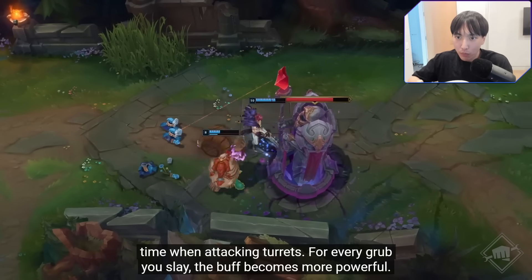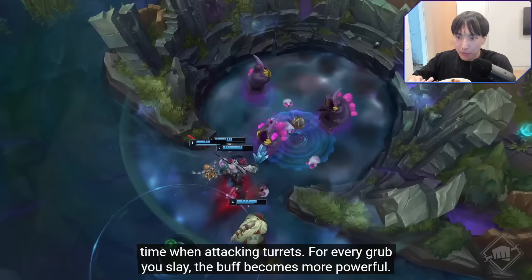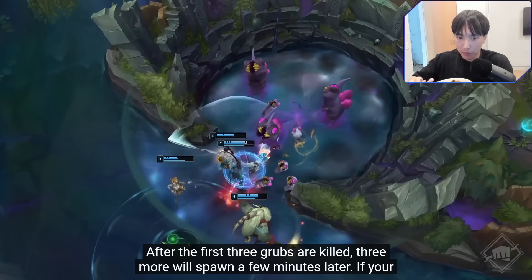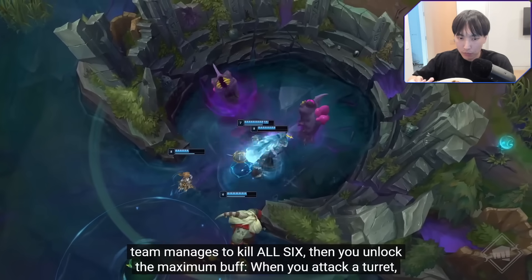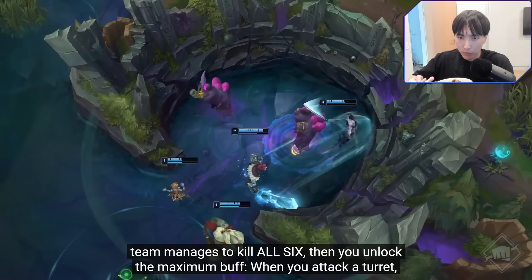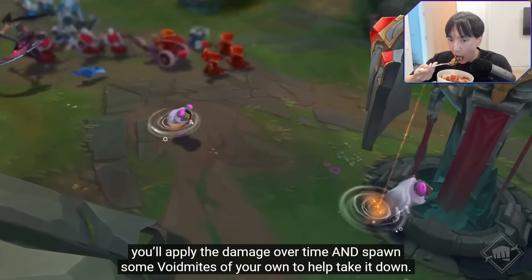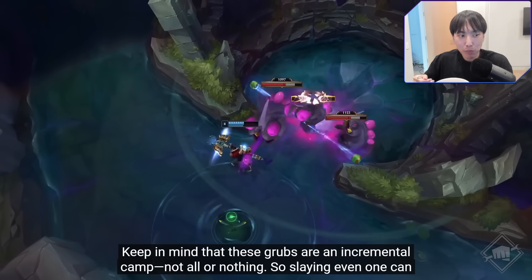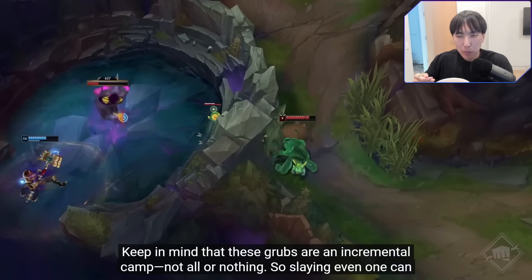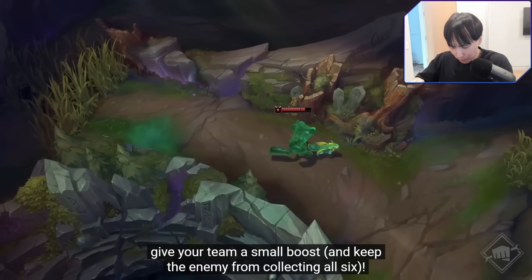For every Void Grub you slay, the buff becomes more powerful. After the first three grubs are killed, three more will spawn a few minutes later. If your team manages to kill all six, you unlock the maximum buff. When you attack a turret, you'll apply damage over time and spawn some void mites to help take it down. Keep in mind that these grubs are an incremental camp — not all or nothing — so slaying even one can give your team a small boost.